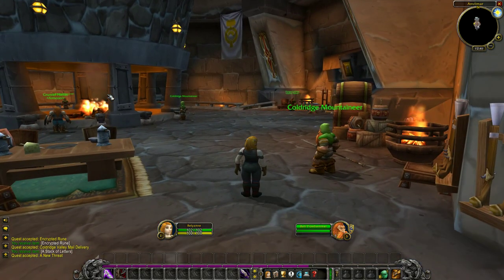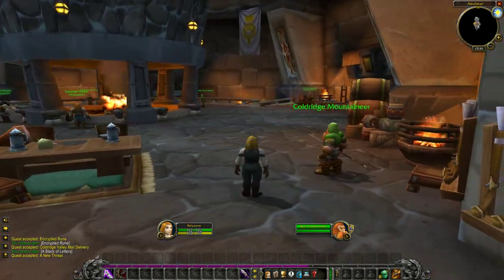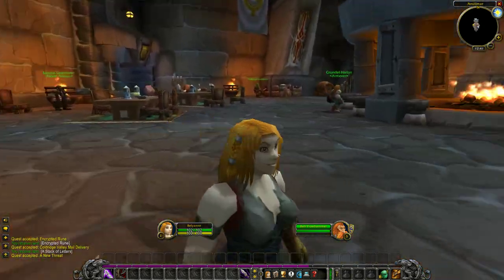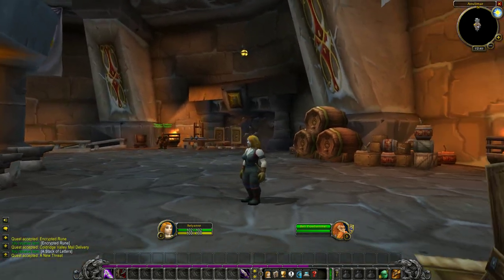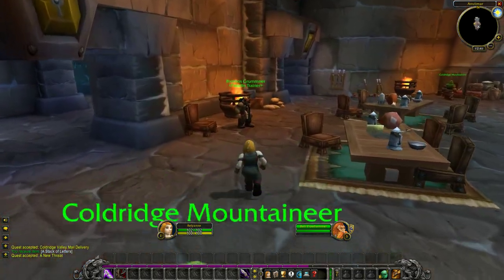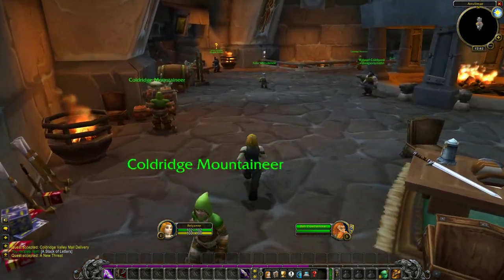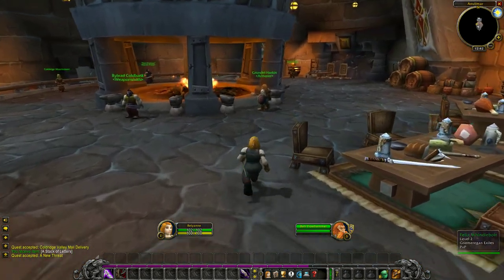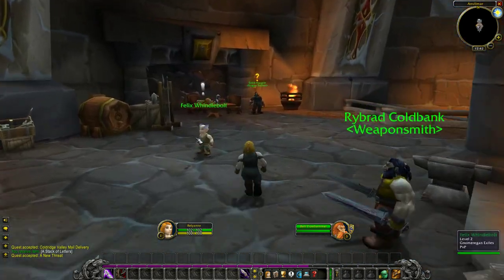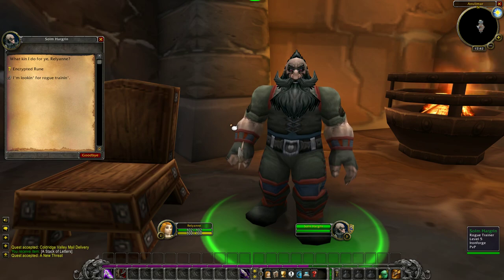I've said it before in other playthroughs, but I love the Dwarven architecture. It never occurred to me as a 6'4 man how much I had in common with Dwarves, because I just love their buildings. If I could choose a structure to live in, it would probably be a Dwarven bunker like this — something soundproof and made out of solid stone under the earth. Our trainer is over here. Solm Hargrin. He looks sufficiently badass.